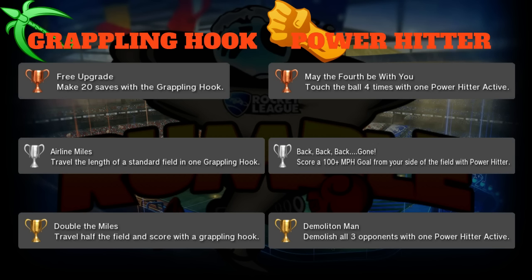Next up is Power Hitter. Bronze is 'May the Fourth Be With You': touch the ball four times with one Power Hitter active. Power Hitter lasts about 10 seconds, but it's really hard to hit the ball four times because you hit it so hard and far away. You might be able to pinch it against the wall for a couple extra hits. It promotes extra ball touches when you don't have a shot.